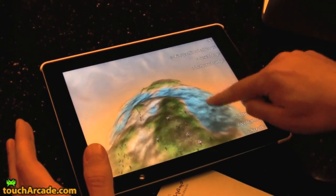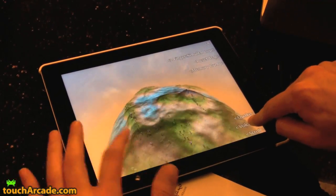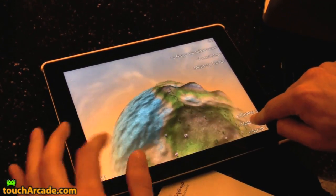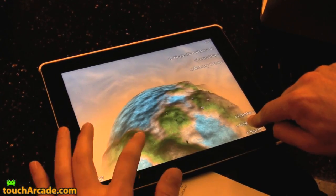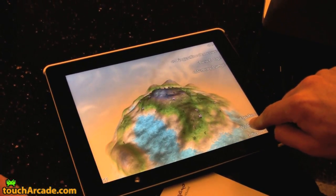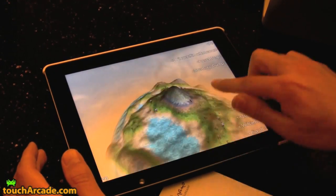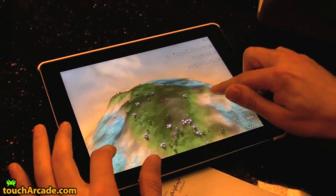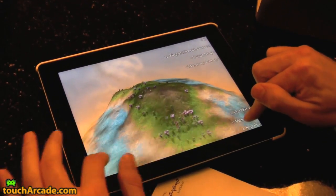Basically you'll want to shape the world so that you can keep control of your herds and have them sustain themselves and build more plant life and keep away from the predators that will attack. We may eventually add volcanoes and other different things that could kill your herds, but for now just a basic world with terrain building.